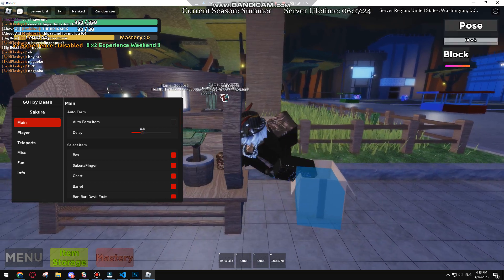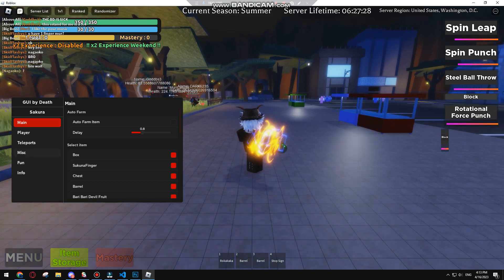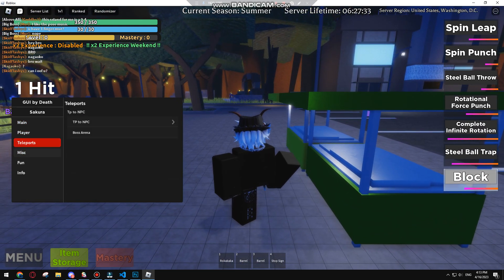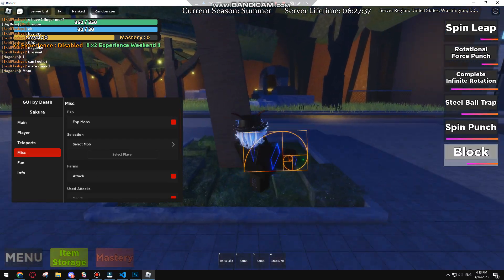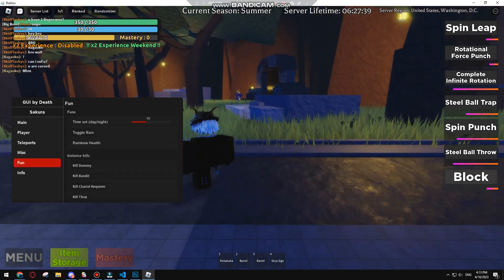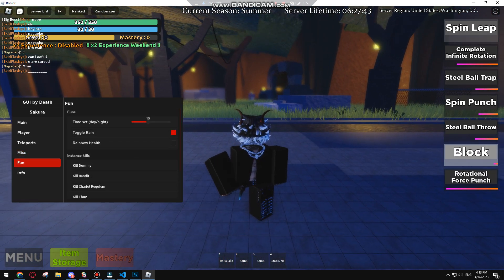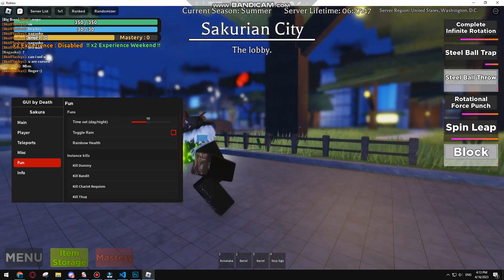What the hell is a barrel? Whatever. Alright, you get to the port — you can farm here. Auto attacks for you. And there are fun features like Tug of Rain — you gotta get the rain, pretty cool.